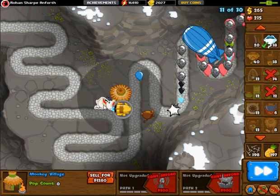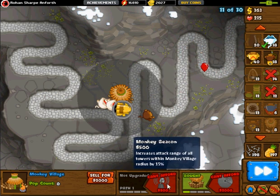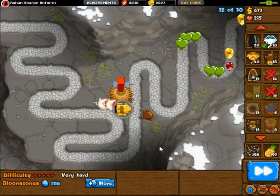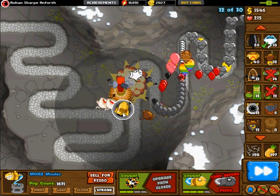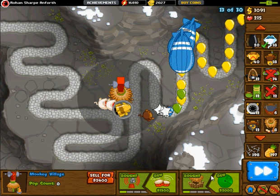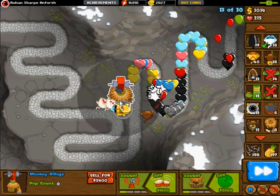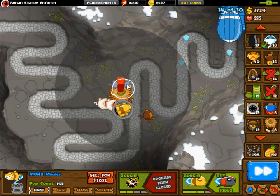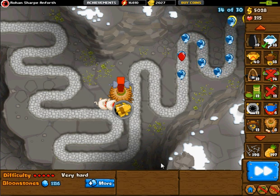I always place the monkey village nearby my starting towers, but that depends on the map. If you guys like this format I might do this for all of the maps eventually, just to show how my strategy changes depending on the map. Once I got the village up, I usually leave it at 0-0, but on this easy map I don't mind getting it to 1-1 straight away. On harder maps I generally leave this at 0 and get a second mob mauler first.